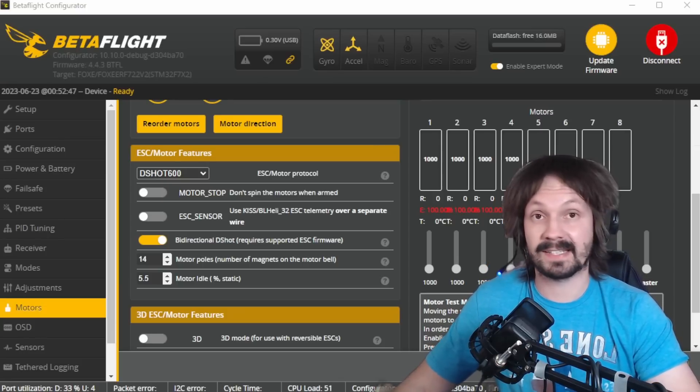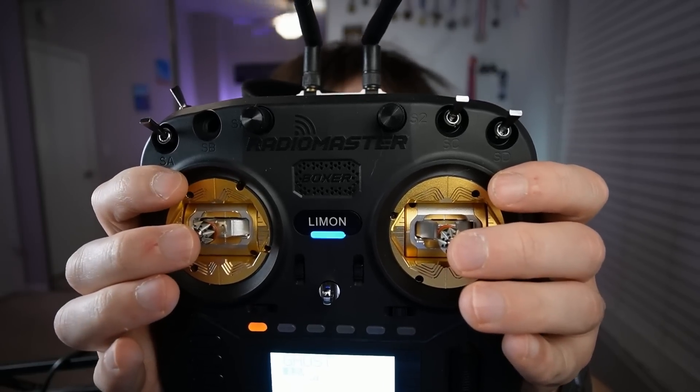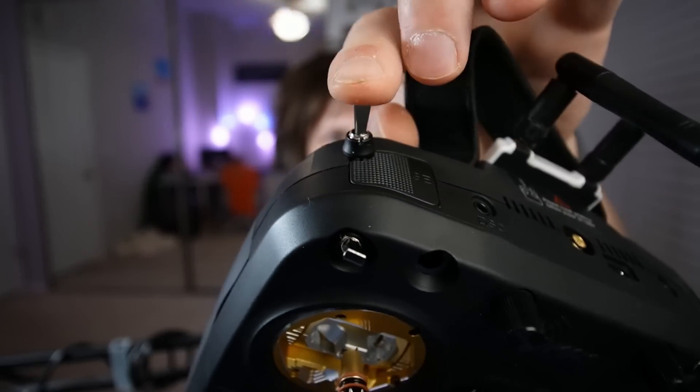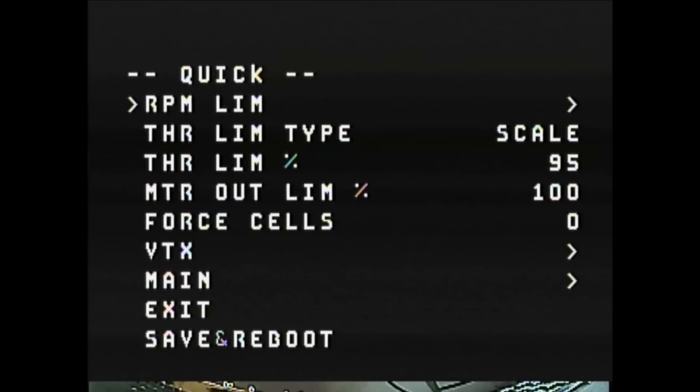You can go to CLI to activate RPM limiter, but it's way easier using the quick OSD menu. To open the Betaflight OSD menu, put your throttle to the left and then pitch up. If you have regular Betaflight you'll see the ordinary menu, but if you have the CAC mod flashed you'll see a quick menu - which is so quick it's crazy. By the way, this works everywhere: analog, HD Zero, DJI, Walksnail - unless you have old DJI and you're too lazy to root it.